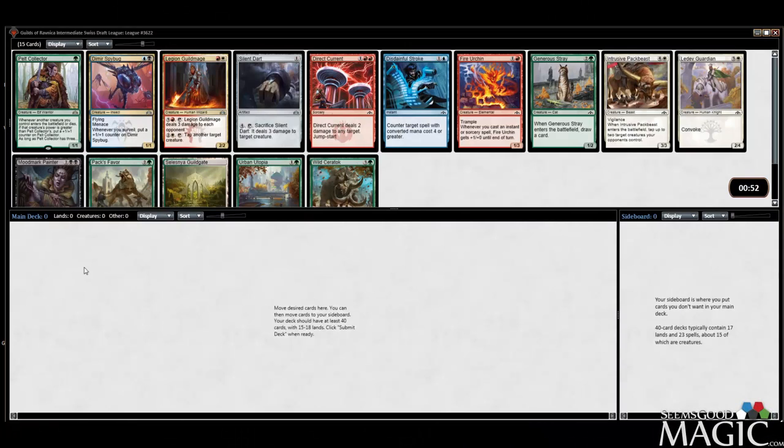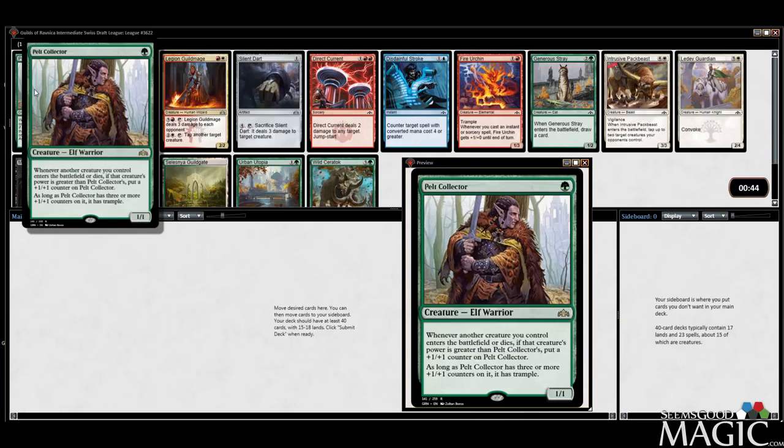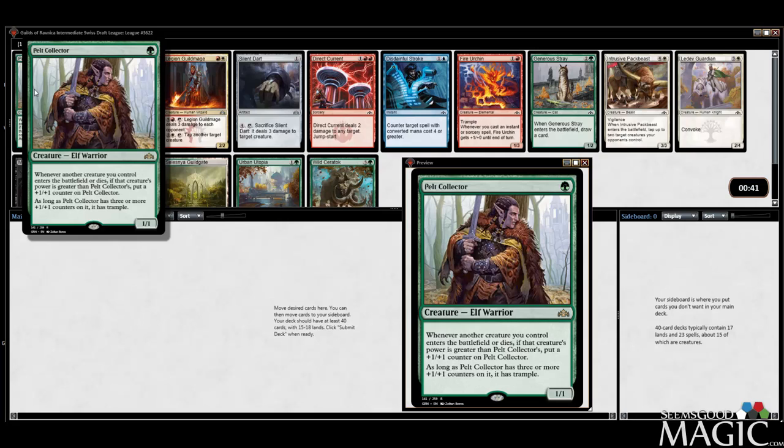Hey everybody, Alex from seemsgoodmagic.com here, and we're back doing another Guilds of Ravnica Intermediate Swiss Draft League. The rare we got is Pelt Collector. Actually okay playing this card — I haven't played with it yet, I've played against it maybe once or twice. I think it's a very good card. It just grows and grows.